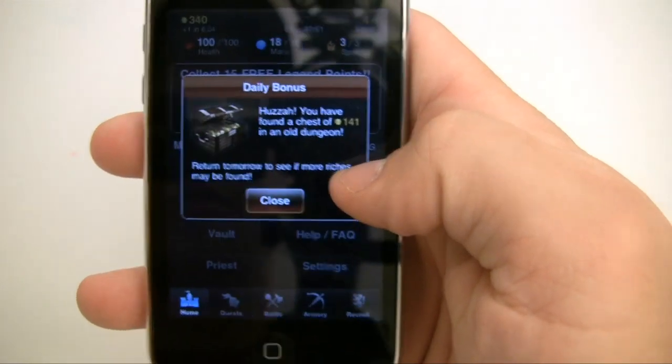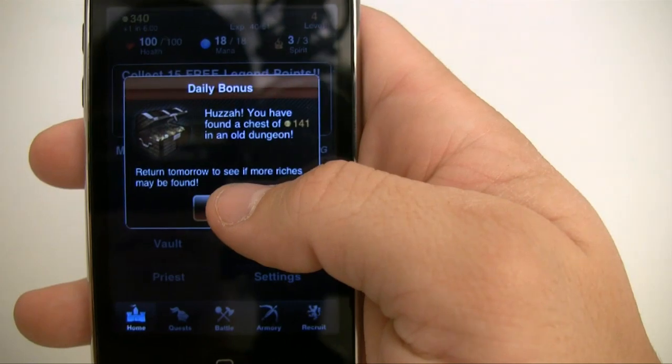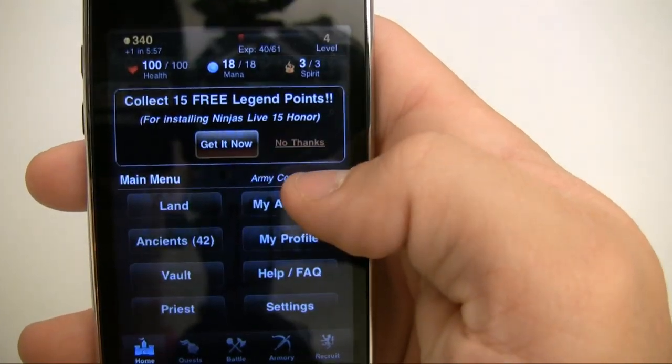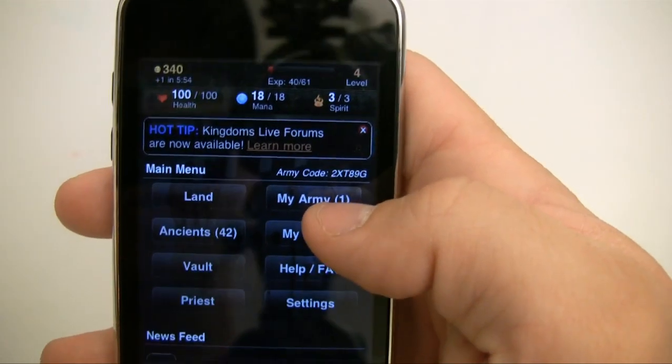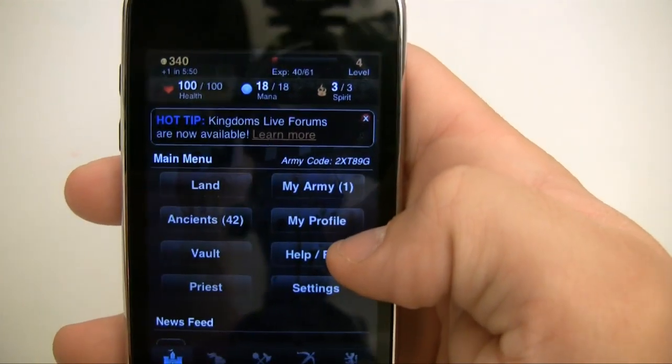It starts out on this Kingdoms Live screen. I found a chest — not bad. Go ahead and click 'no thanks' to this little ad. Now, how you start out, you've got a bunch of buttons that you probably don't know what they mean, and that's what I'm going to be going over today.